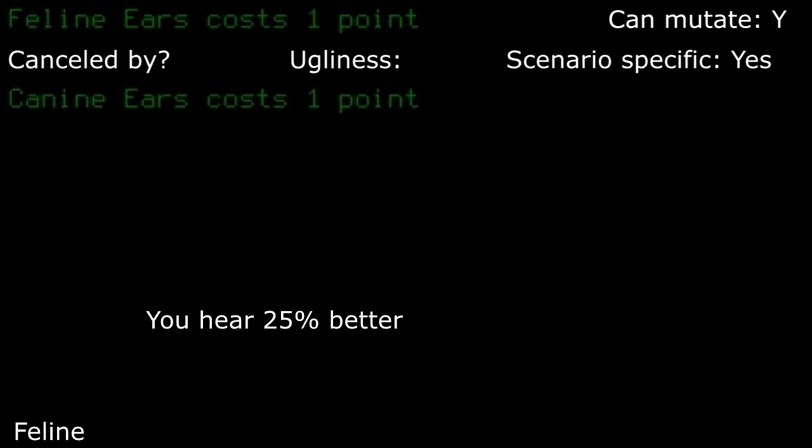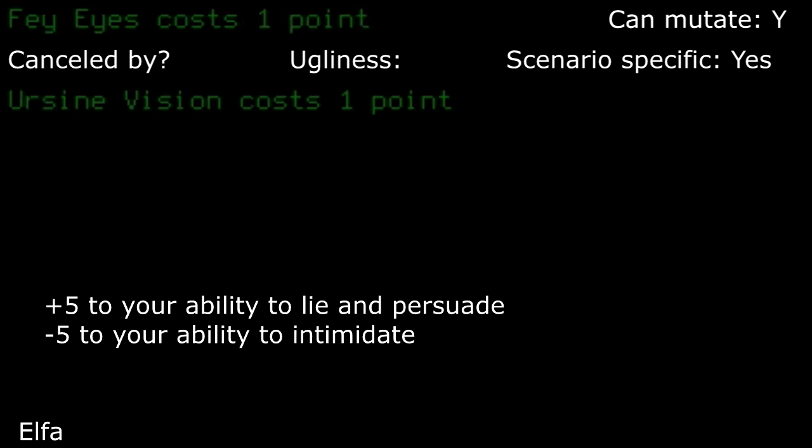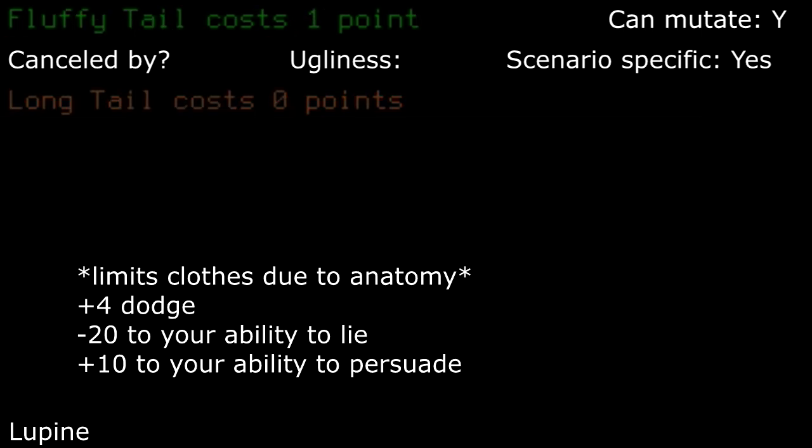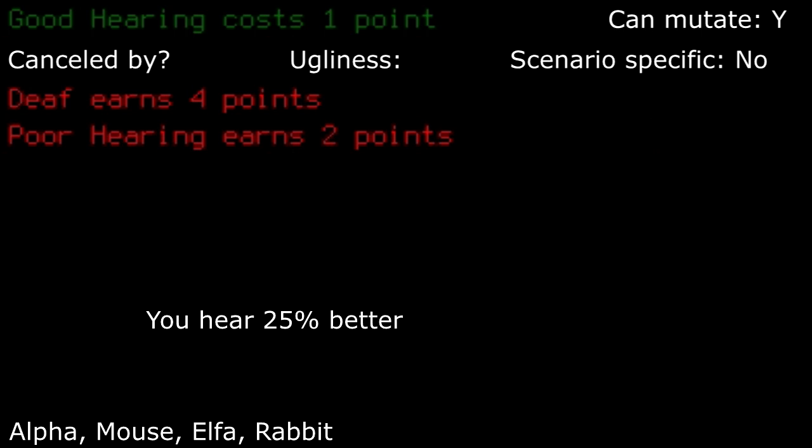Feline ears: I wouldn't take this unless you plan to go down the feline mutation route. It just doesn't provide enough benefit for the cost of one point. Fae eyes: not entirely useful unless you plan on interacting with NPCs, as it just changes NPC interact modifiers, but it can lead to alpha night vision if you plan on getting it. Fleet footed: an increased movement speed bonus is always welcome and is good on pretty much every character you play. Fluffy tail: adds some dodge, limits some clothing options, and modifies some NPC dialogue interaction modifiers.